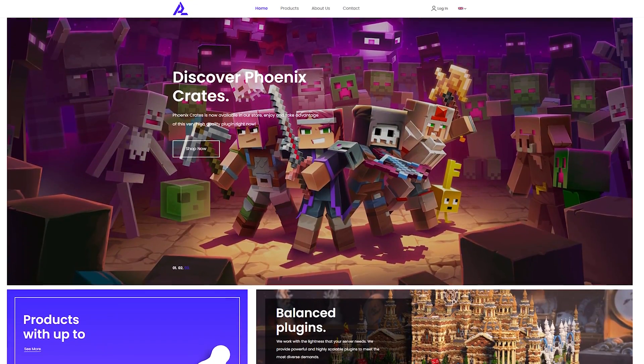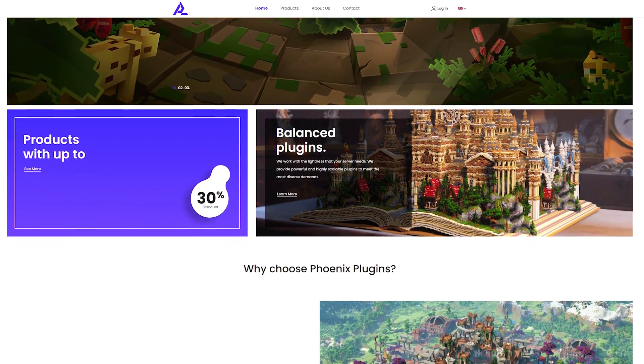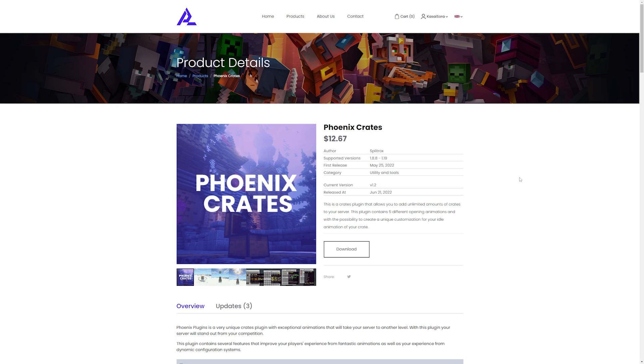If you want to purchase this plugin for yourself, you can do that from the Phoenix Plugins website. I've linked the website in the description of this video. And if after this video you actually want to purchase the plugin, make sure to use code CASI20 for 20% off your purchase.